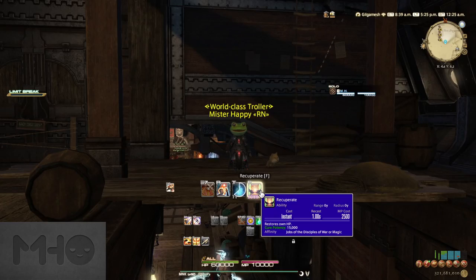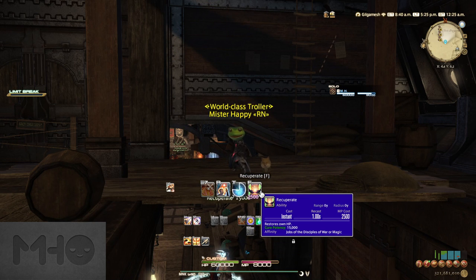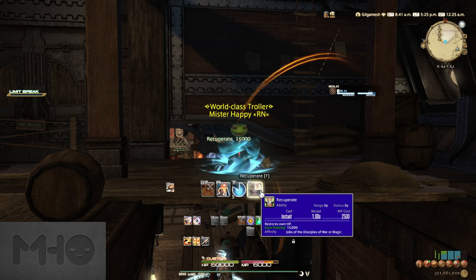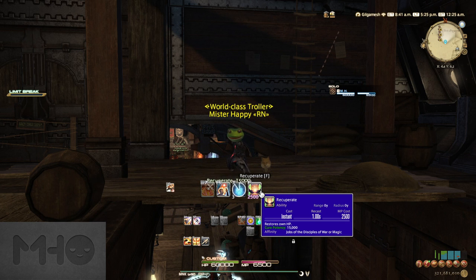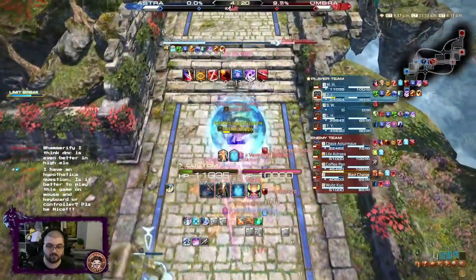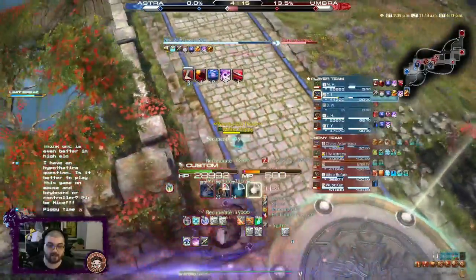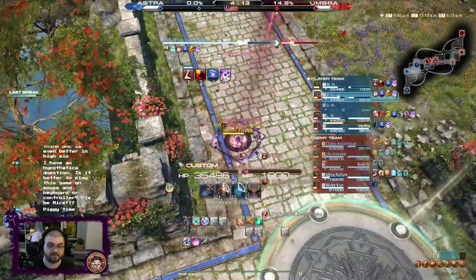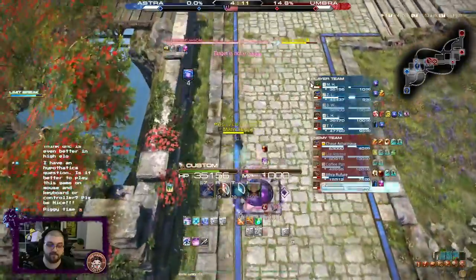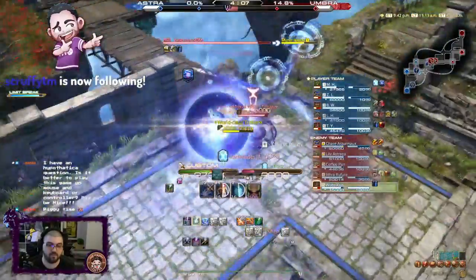Then you have Recuperate. This is a 15,000 health heal that consumes 2,500 MP. In PvP you have 10,000 MP and it is used solely for this skill, regenerating 500 MP every 3 seconds. Try to use this when you are being jumped on or when facing off against people in skirmishes. Try not to wait until you're almost dead — you probably want to use it when you start taking damage to dissuade the pursuit, not to panic try to survive when you're already on the back foot.